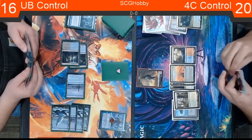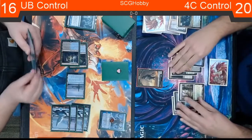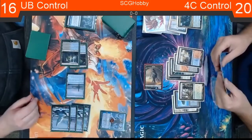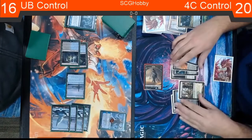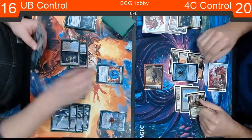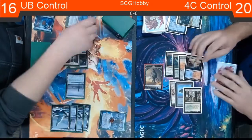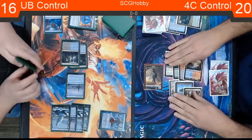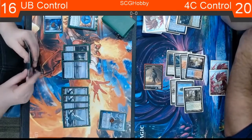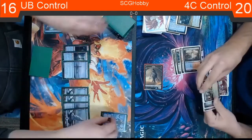Another aggressive Cryptic Command here, opting to reset Narset, draw a card, and then recast Narset on his turn to find a Jace. We're starting to get the 1-2 punch of Narset and Jace. The third Force of Negation and the final Force of Negation in this deck for that Nexus — definitely a powerful card in this matchup. He does have the Sanctuary if he wants that instead of Cryptic Command.